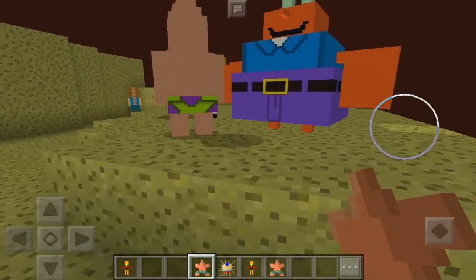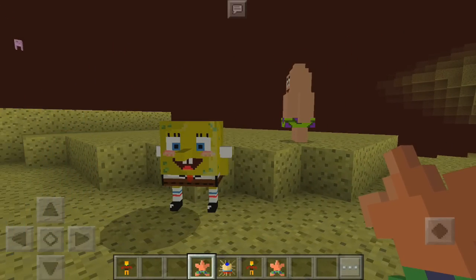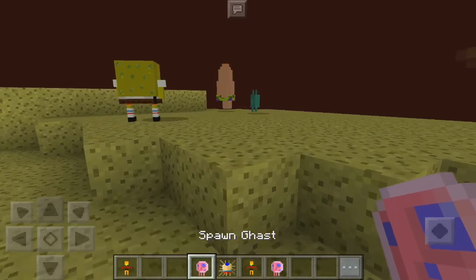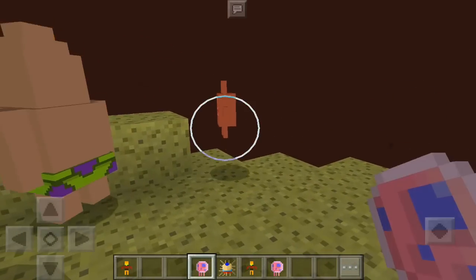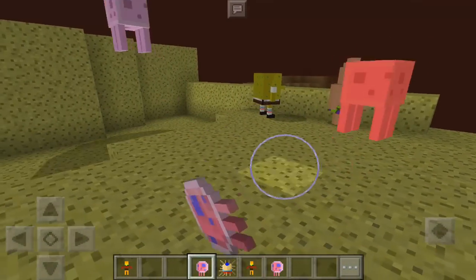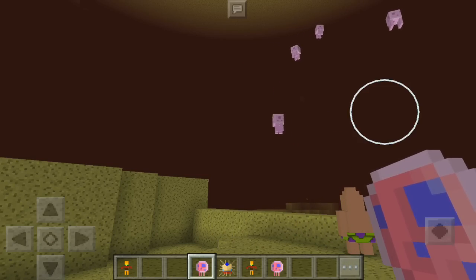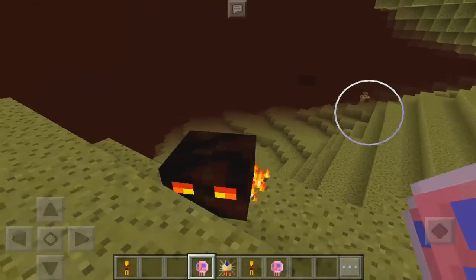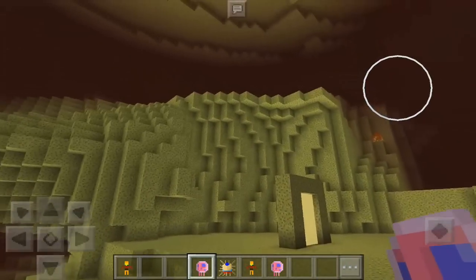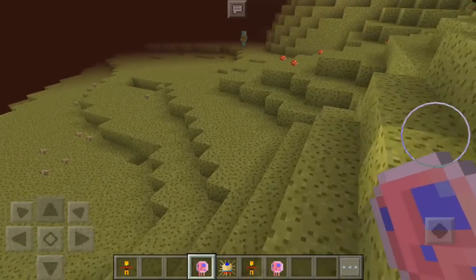We have our crew right here — SpongeBob and Patrick, who always hang out together and catch jellyfish. We can go ahead and spawn that in. These guys can catch the jellyfish, which are actually just ghasts that are replaced with this add-on. This dimension is pretty cool.